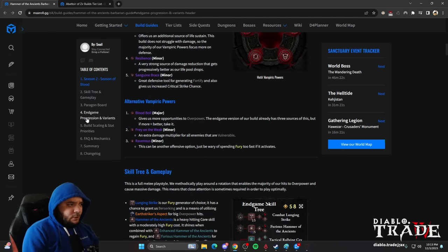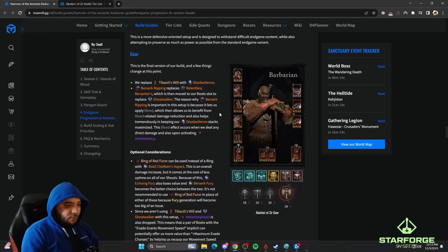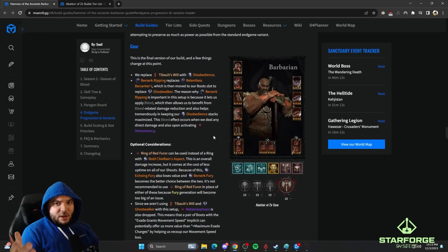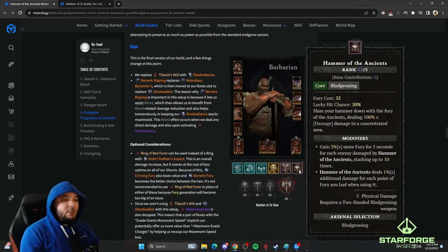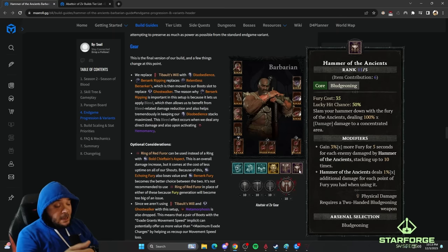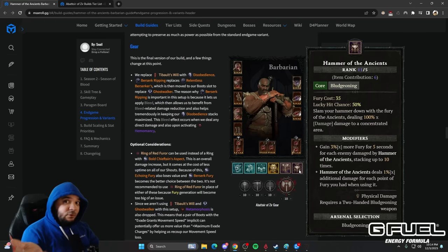Let's go through the Abattoir of Zir endgame guide. The basic idea of Hammer of the Ancients: you run around, activate all your shouts, and then you give them a big bonk with Hammer of the Ancients. This attack can do hundreds of millions of damage. While Ball Lightning Sorcerers are ticking a zillion times for a million damage, the HotA Barb just walks in and goes big bonk and everything dies.